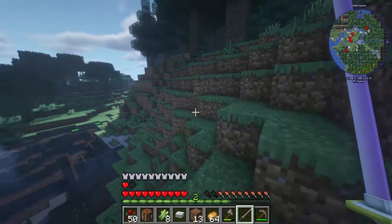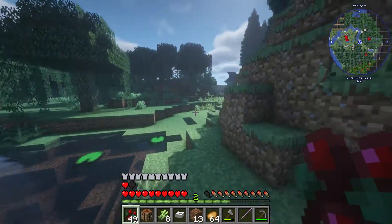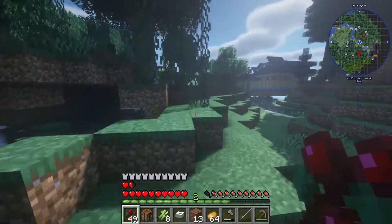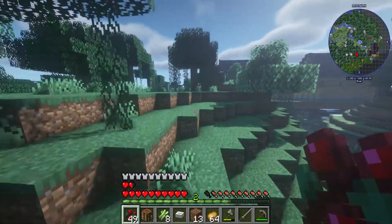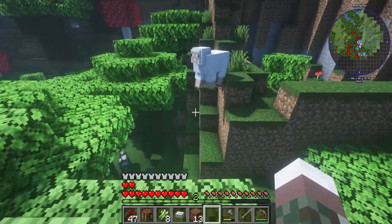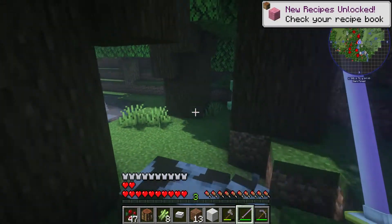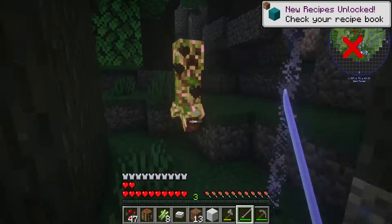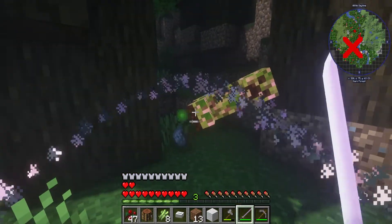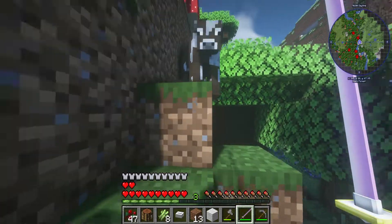Now we need to find somewhere to stay — we'll worry about missions later. The last time I just found a temple out in the middle of nowhere and lived there, which is also still an option. Come here. I need an actual bed. Were there more of you? Get out of here. That particle effect is really cool too — I didn't notice that.